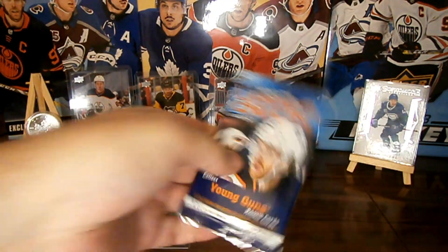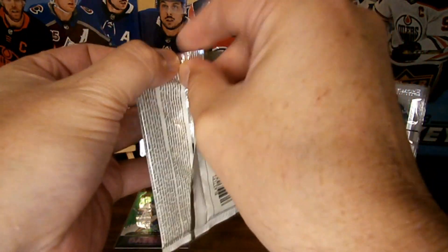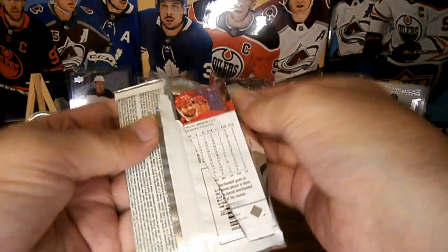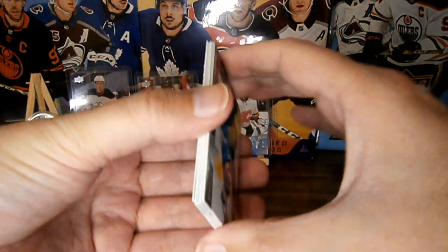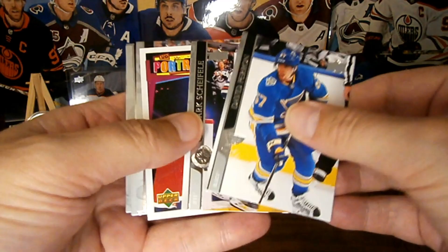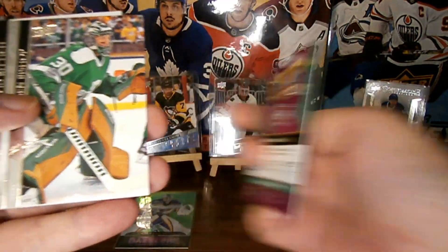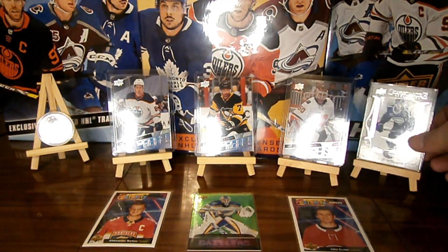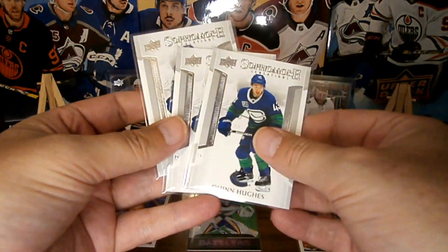Last pack from binder number three — the hot pack. Is there a young gun in here? Only got one young gun per three — not very hot. There's some stickage. We've got some base and we've got a portrait — Jake Evans rookie portrait. Nice. And some base. We got three young guns and three Quinn Hughes sophomore sensations.